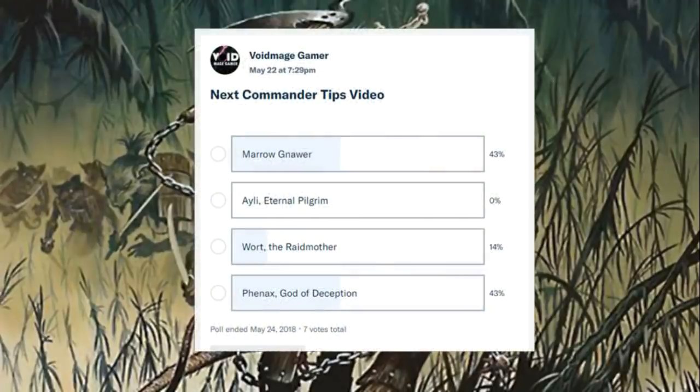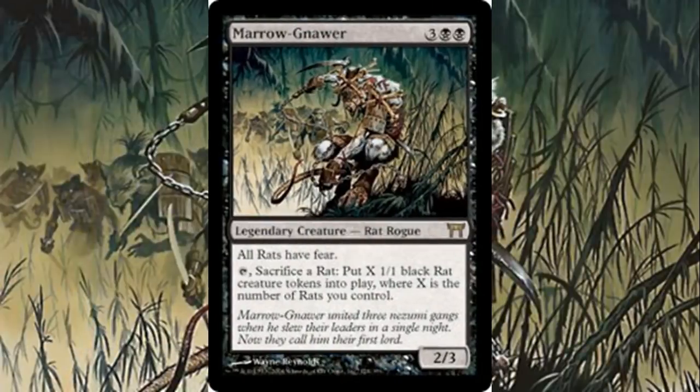What's up you guys, coming back at y'all with another commander tips video, voted on by my patrons. It was really close so I decided to go with one that maybe not a lot of people know about — and that is Marronar, the rat commander of choice. He synergizes perfectly with the tribe: five mana, mono black, 2/3, legendary rat rogue. All rats have fear, so they can't be blocked except by artifact creatures and by creatures that are also black, which is pretty good if you get a lot of rats out there.